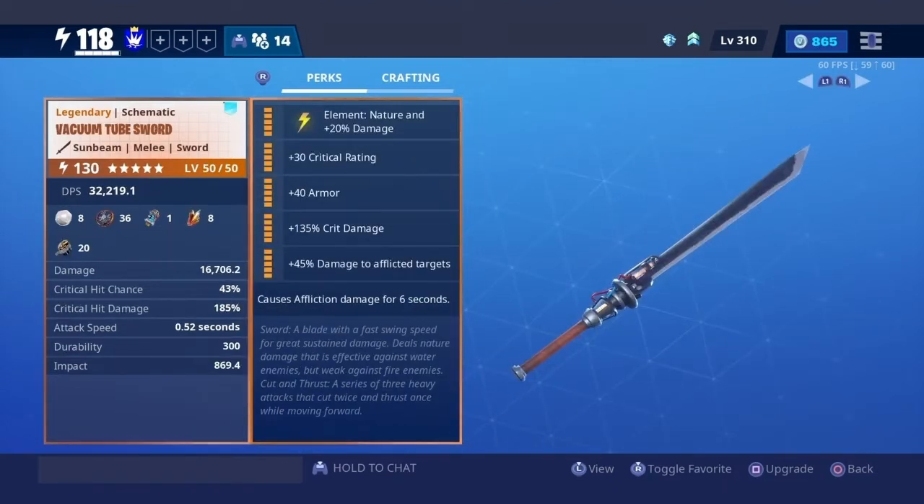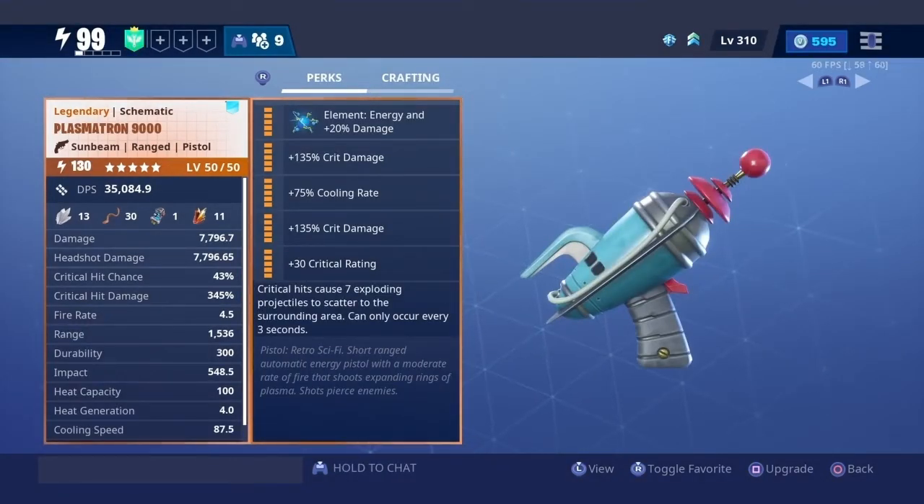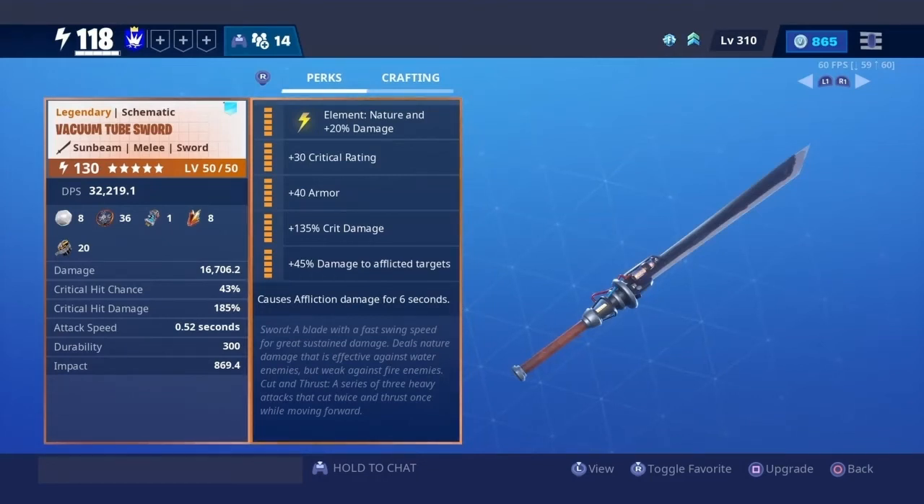As I said in the beginning of the video, I'll be doing a 106 Vacuum Tube Sword giveaway. In order to enter, you need to be subscribed to the channel and comment your Fortnite game tag in the comment section below. I'll show you the winner in my next video, along with the winner of the Steamroller giveaway and the Plasmatron 9000 giveaway. My next video won't be a weapon review — it will be a video where I talk about my channel and a new series of videos I'm planning for October, including the potential of finding a channel avatar.